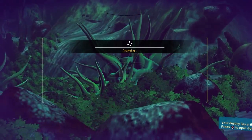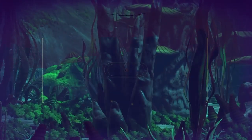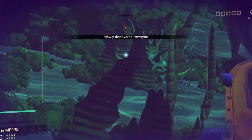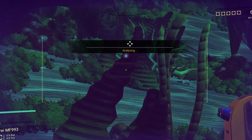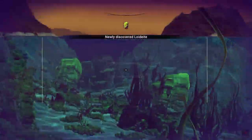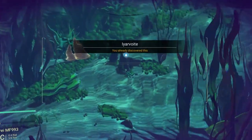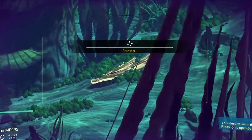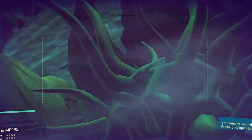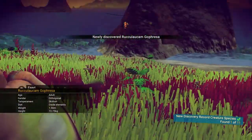Each and every time you analyze and scan a new object or species, you will get units just for doing so. Scan and analyze as many things as you possibly can all at once, then pull up your options menu and start uploading your discoveries. Each time you scan any object, warp into another galaxy, or discover a new planet, make sure you're claiming the analysis. Go into your options menu and click through every single object you've scanned to make sure you get your rewards.